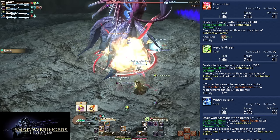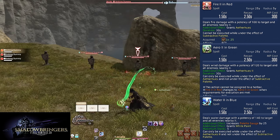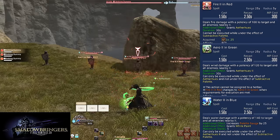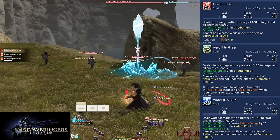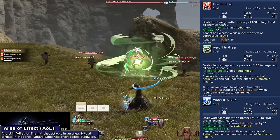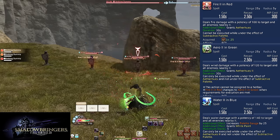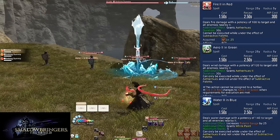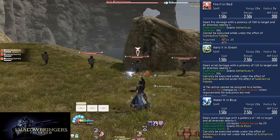Levels 25, 35, and 45: Fire 2 in Red, Arrow 2 in Green, and Water 2 in Blue. These have the same range, cost, and cast times as the other spells. The difference is that these are AoEs — they hit the target and all enemies within a 5-yard range of that target. They do 100, 120, and 140 potency to all enemies hit. With these numbers, it is only better to do AoE on 4 or more enemies; with 3 enemies alive, single target spells are still better.